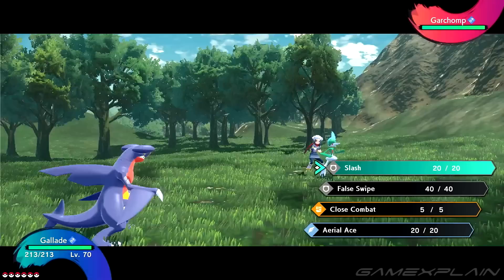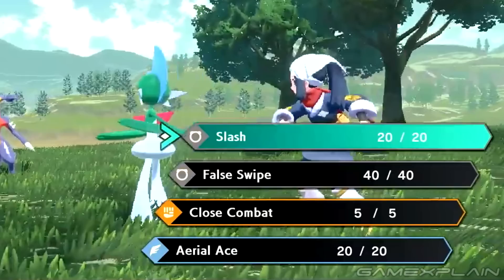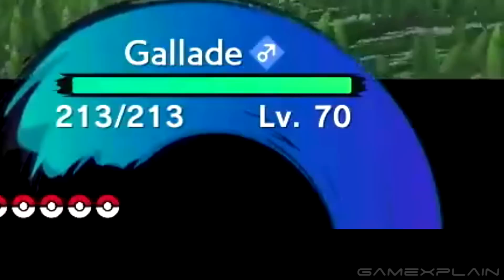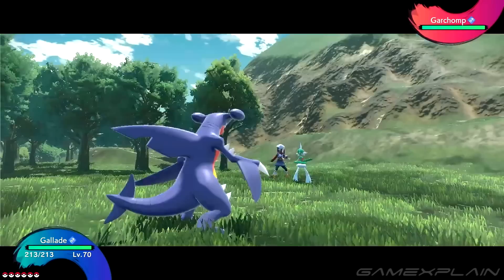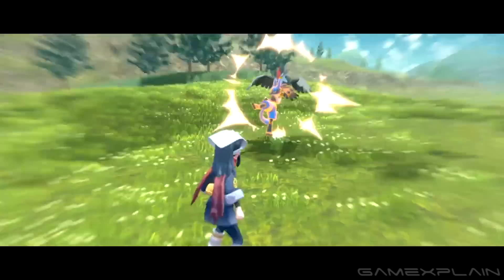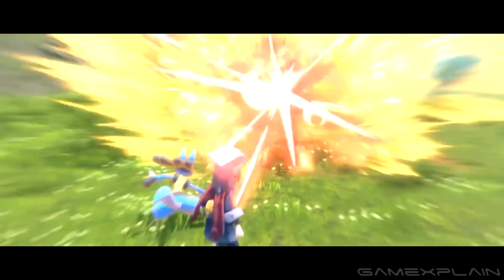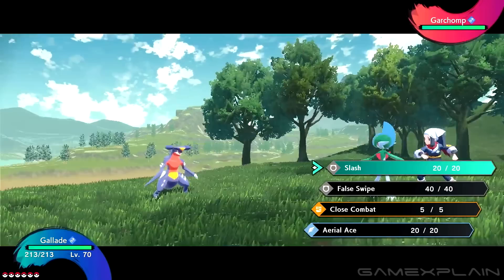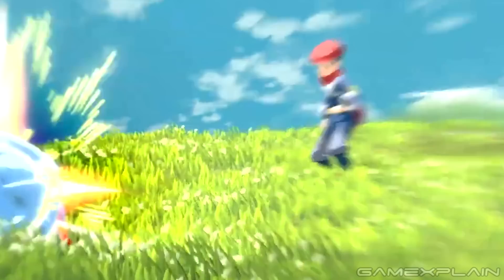We never see a trainer actually initiate a battle, but we wouldn't be surprised if it's similar to the capture mechanic — you throw a Pokéball containing your starter Pokémon instead. There isn't a whole lot to say about the battles themselves, as they otherwise seem to function exactly as they always have: still turn-based, with status displays showing level, sex, and HP. Each Pokémon still has access to just 4 attacks with limited uses, and it seems you'll still be using a party of 6 Pokémon. What has changed is the presentation — more visceral and action-packed, with Pokémon actually making physical contact. The battles are presented in a letterboxed format, and the camera constantly rotates. The trainer even stands right next to the Pokémon as they issue commands.